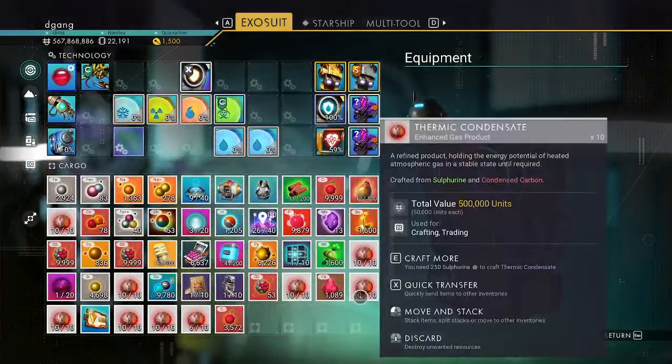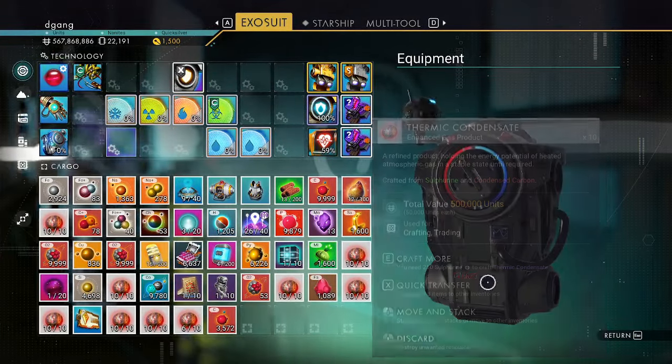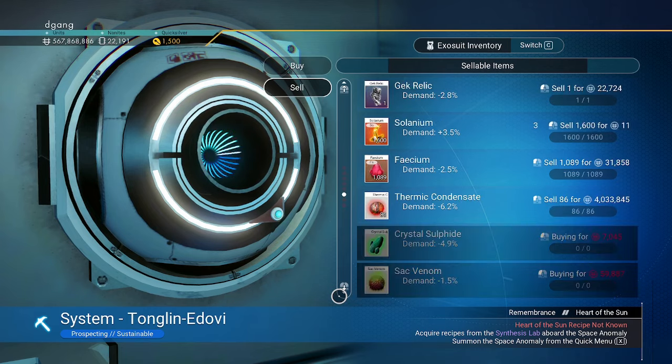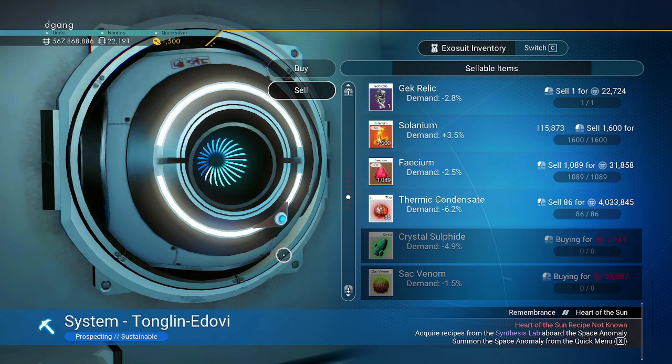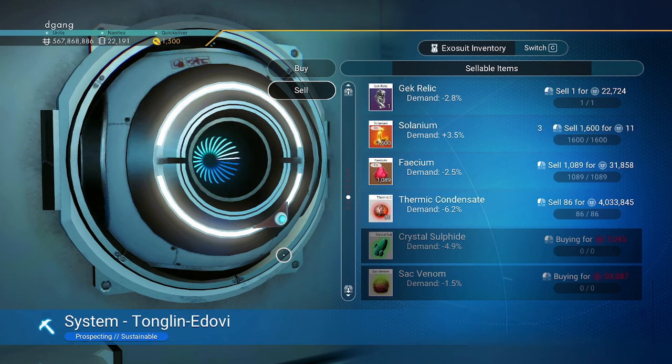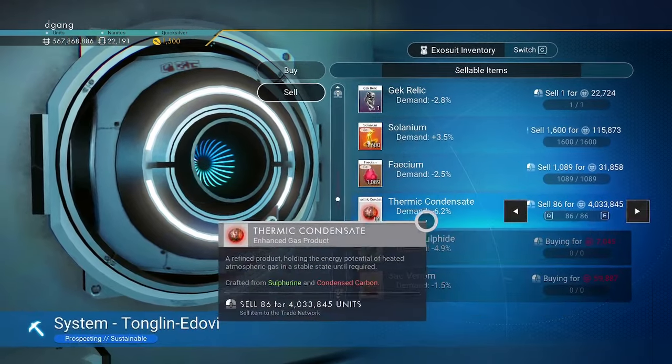Let's look at the value first. Each stack is 500,000 units. So we got 86 thermic condensate altogether. And instead of the value being like half a million, we're going to get 4 million out of that.